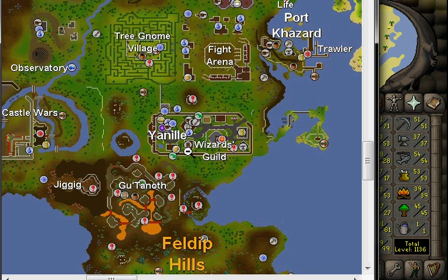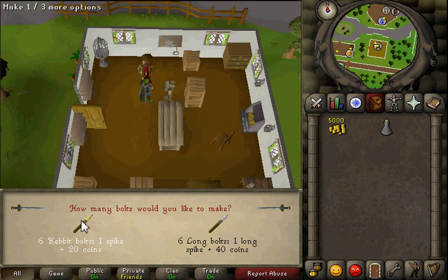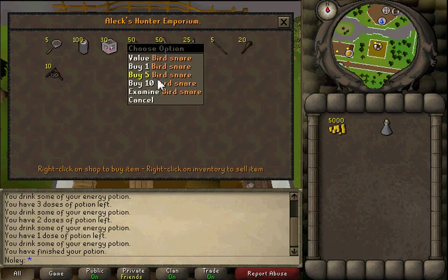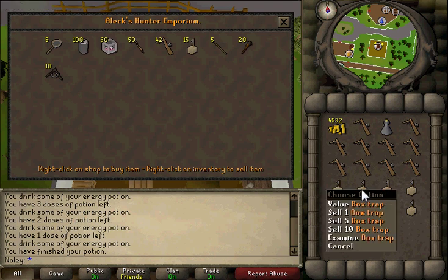Here we are - you're going to want to trade Alec. You don't want to trade this other kid. Here's where you'll buy all the traps. Now here's what I recommend: if you're going for 99 Hunter, buy about 10 of each trap type. Later on you'll probably need more. The reason you buy multiples is because the game may log you out, your traps fall, and you'd have to walk all the way back to Castle Wars - which is the nearest bank.